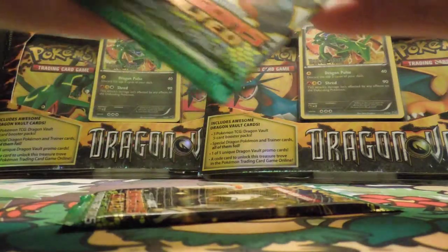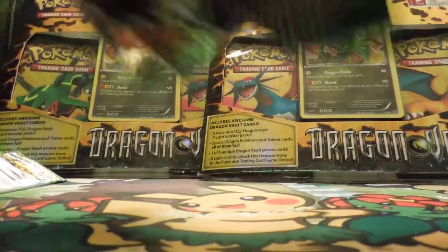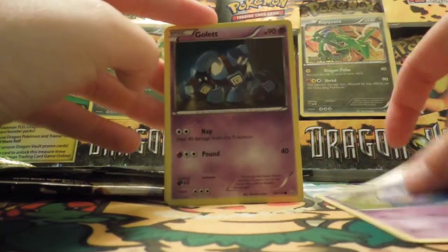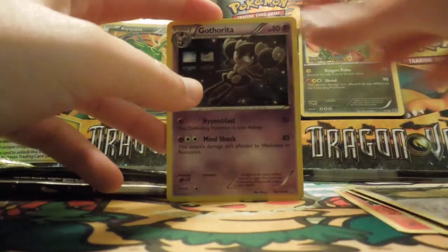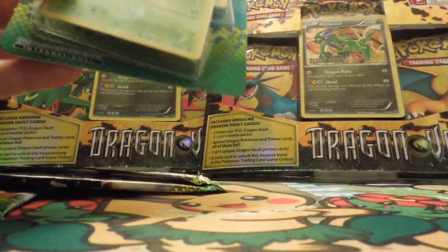We did terrible — well, I did. Okay so there's a Magikarp, a Swampert, and a Terrakion from Dragon's Exalted. Then Magmar, Trubbish, Drifloon, Golett, Feebas, Devolution Spray, and a Rare Candy. Pretty much all Joseph got out of this was the Petilil and the Lairon — not a good pack, Joseph.